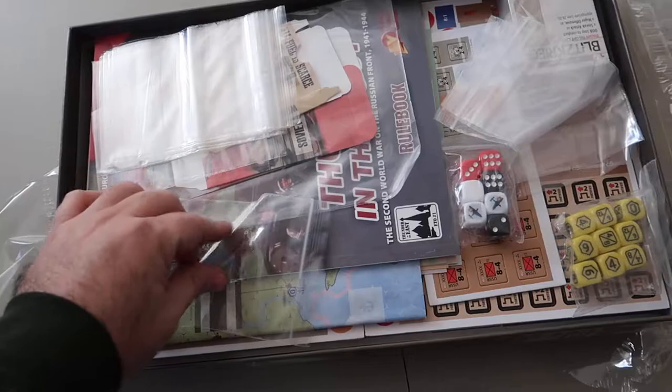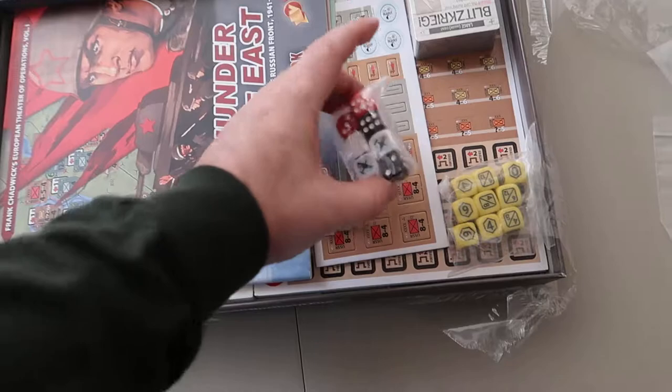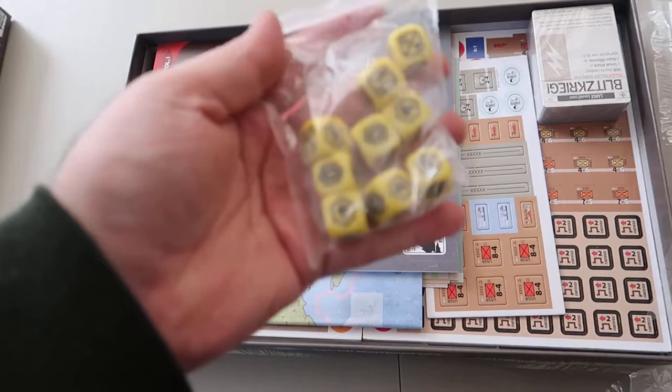There are baggies, and something I love to see — tuck boxes. This is awesome. I've made a few of those in my time and I can say they're great when somebody else makes them. And there are some custom dice — more custom dice. These are pretty cool looking.